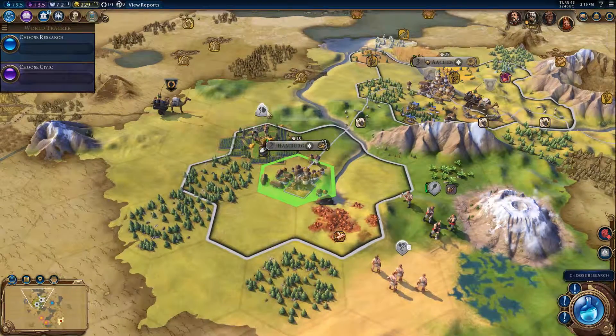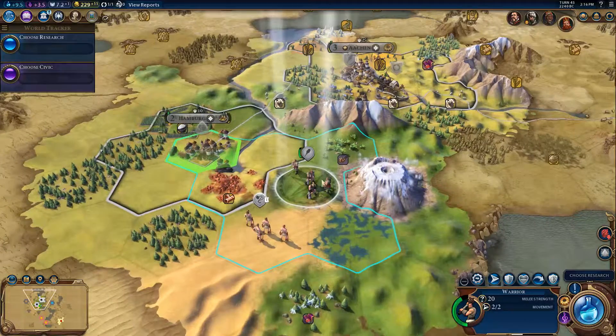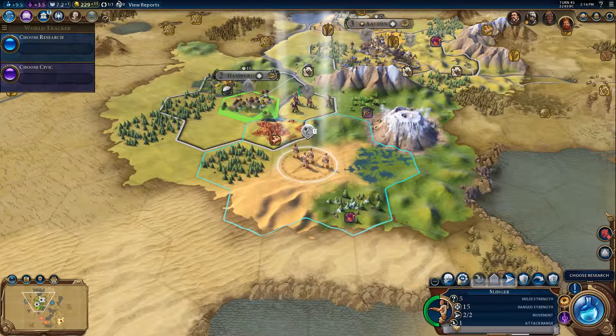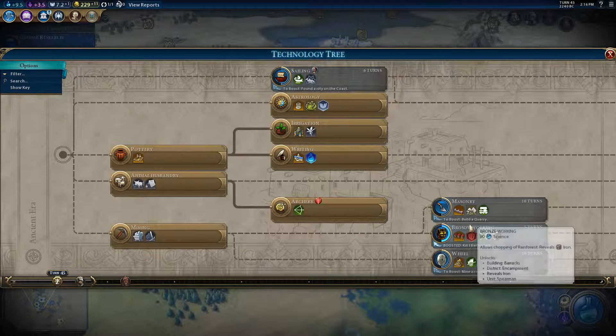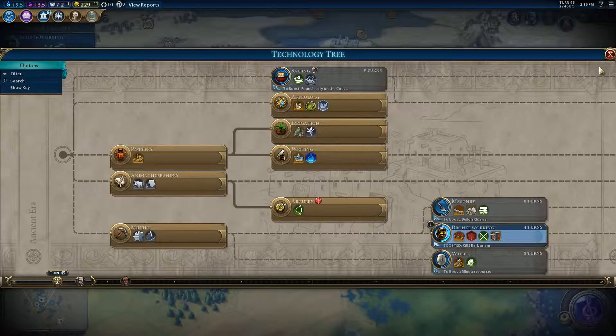Early Empires civic. Alright, let's get this copper as well. Let's have you going around — see what else you can find. So we haven't found a city on a coast, there's no point going for that one. We haven't built a quarry yet. Although we have guild-free barbarians, so we're going for runs working.